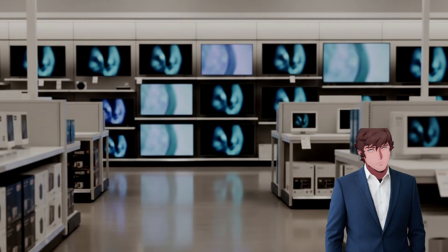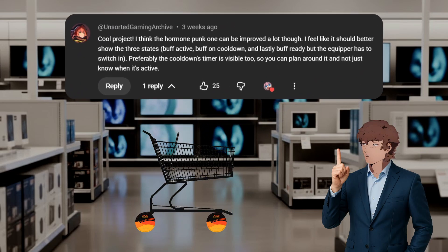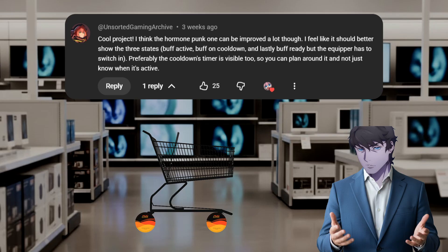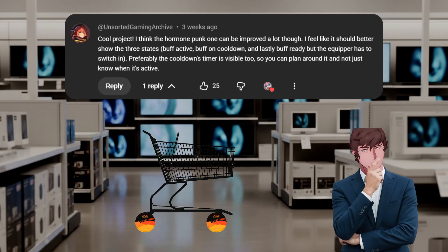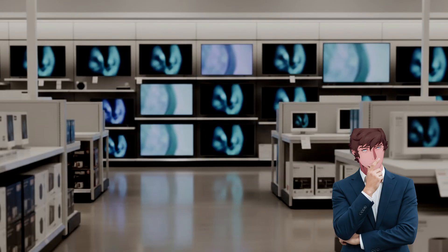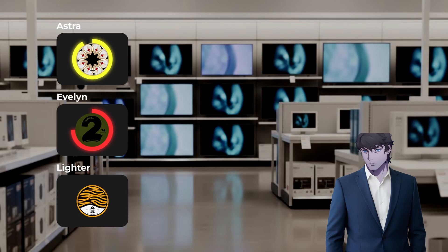Without further ado, let's begin. The most liked comment was by Unsorted Gaming Archive. He says: "Cool project. I think the Hormone Punk one can be improved a lot though. I feel like it should better show the three states — both active, both on cooldown, and both ready, but the creeper has to switch in." So for this version of Centrac, I added the three states of Hormone Punk. At first I had three different colors, but I felt it could be too confusing while playing, so I left it like this. Yellow is when the disc is active, red color and the disc will blink when it's on cooldown, and I will remove the colors when the disc is ready to use again. I hope this is a better indication of the disc status.